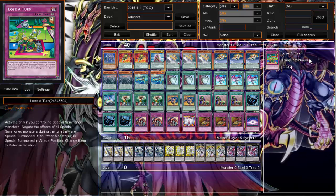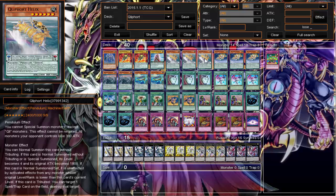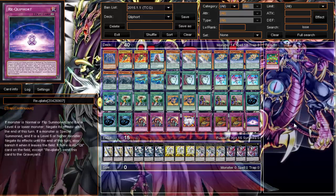Loser Turn — if you control no special summoned monsters you get the effect that all monsters during the turn they are summoned have their effects negated. It's an okay card, kind of like a floodgate similar to Skill Drain, but it doesn't do the other half of Skill Drain's job — negating your Kozmo monster effects and restoring their attack to their original 2400 and 2800.